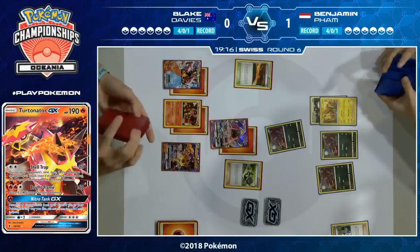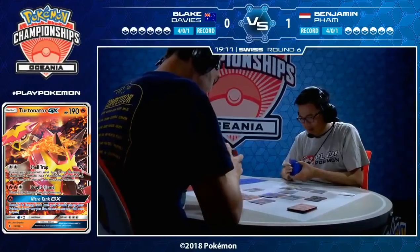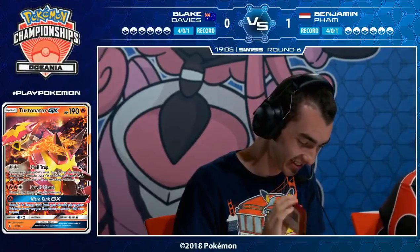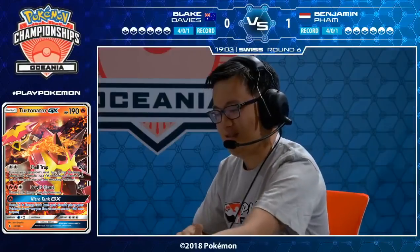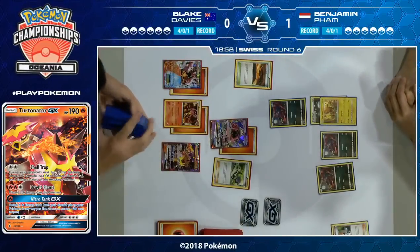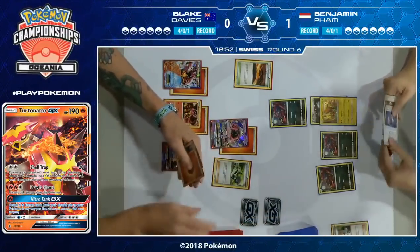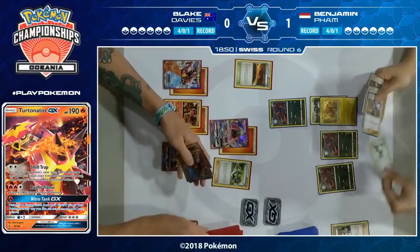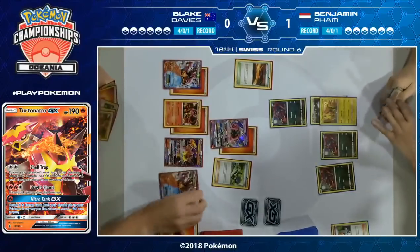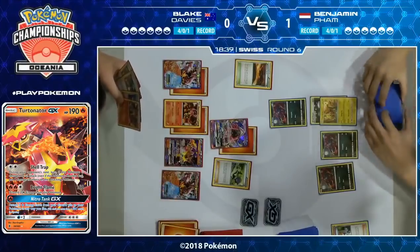That first turn where Blake had multiple Professor's Letter and Sycamore, I was wondering if he should just discard as many energy as he could to try to set up for a turn two Nitro Tank GX. Usually you'd like to lead with Volcanion and Power Heater, but have you ever used Nitro Tank GX for five Fire energy on the second turn? It feels pretty good. You get two energy on a Volcanion so one more and it's ready to go, two energy on another Volcanion, and you basically say look, I've got Volcanion all game.